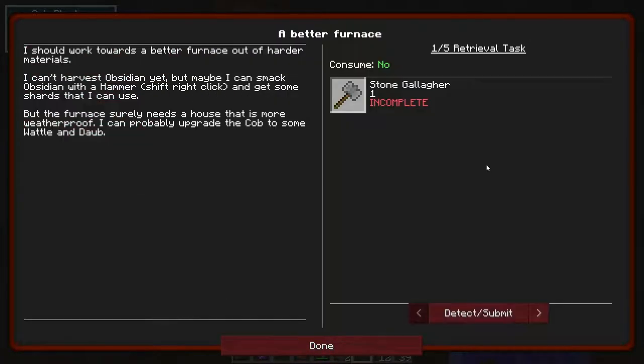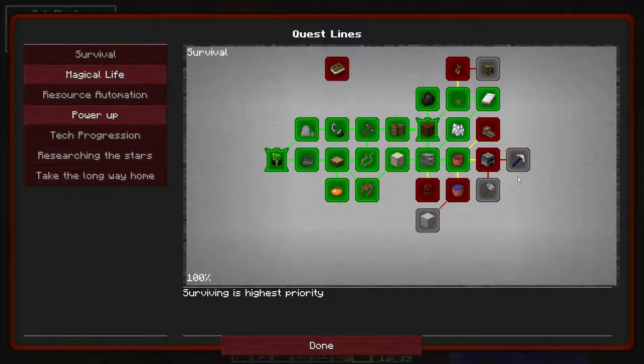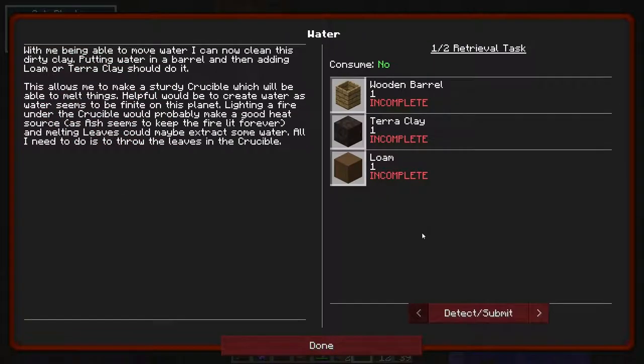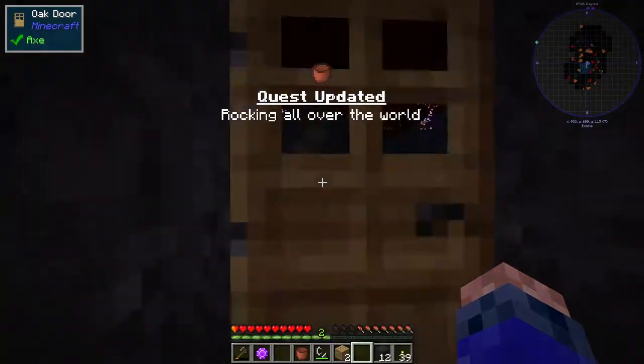Okay, so now it wants a furnace and a sluice box. Let's move on to this water quest.